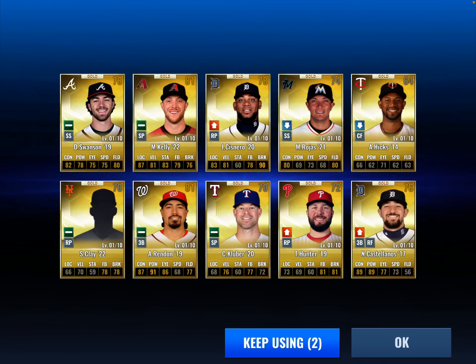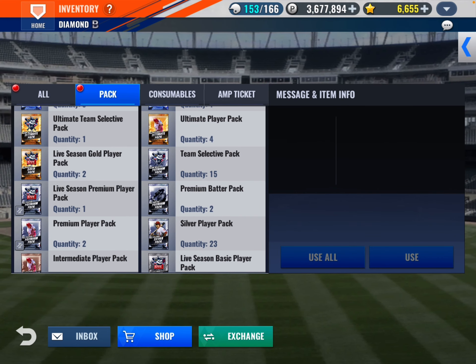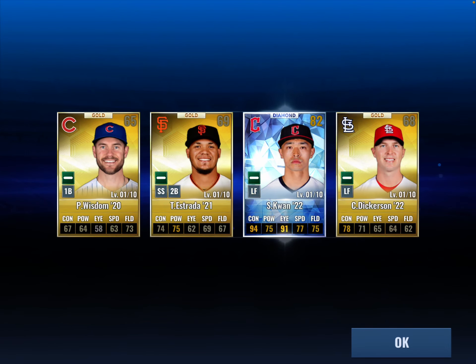We got this Clay guy — I don't know who he is. Let's see: premium batters, live season gold players — let's check that out. We got Lopez and Suarez. Four ultimate players — we could get diamonds here. Mets players would be nice. We get a diamond — who is it? And it is not a Mets player.